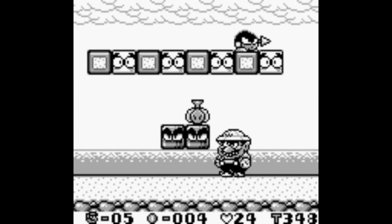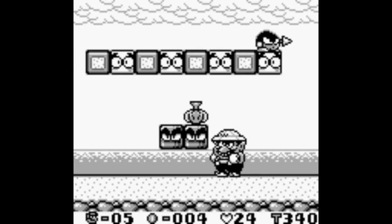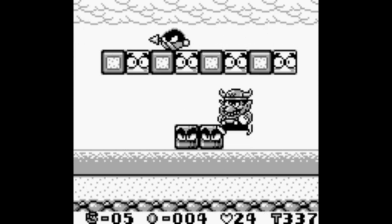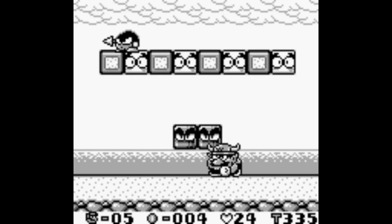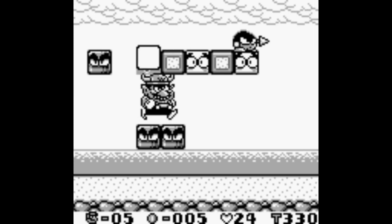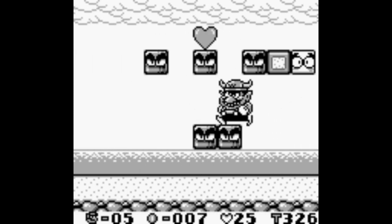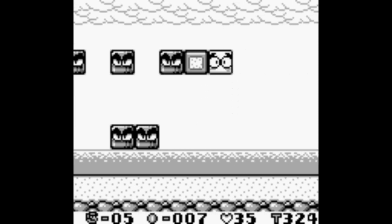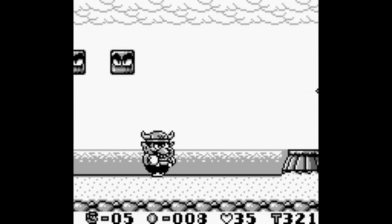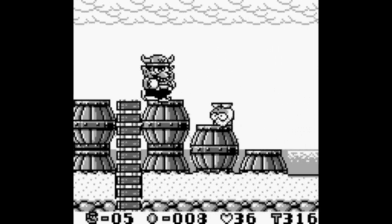Now here's a power-up. This one is the garlic or onion — I forget — but it will change you. The form I'm in now is Big Wario. It'll change you into that, or if you're already Big Wario, it'll change you into Bull Wario. Bull Wario has the same tackle, although it runs farther, and Bull Wario also has a stomp attack that can break blocks and stun enemies and knock out enemies.